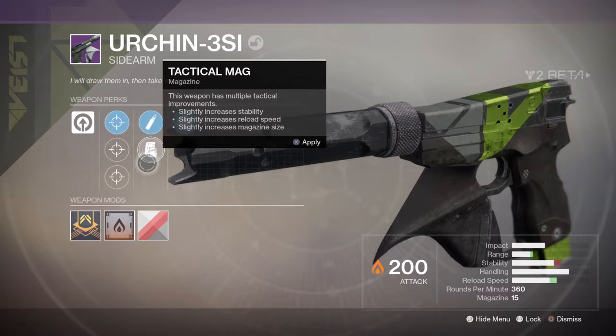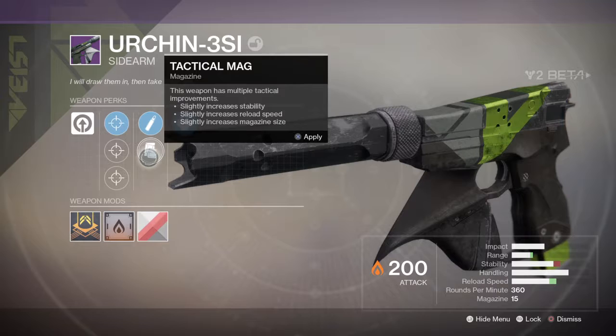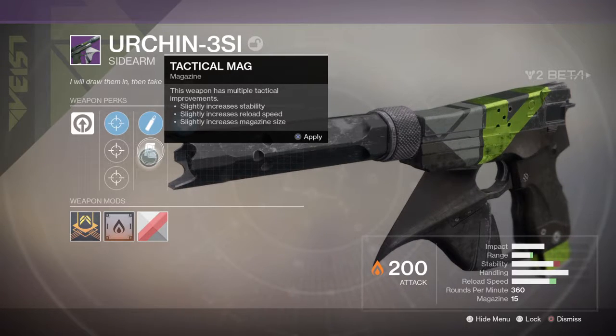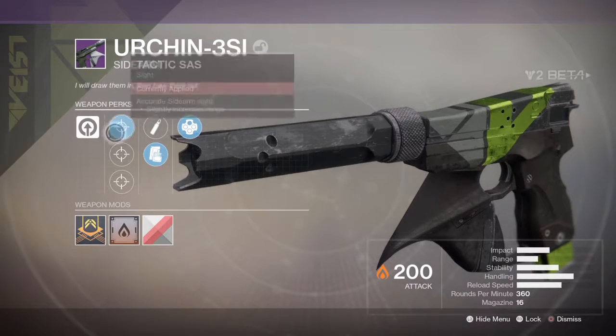Boilers — weapon has multiple tactical improvements: slightly increased stability, slightly increased reload speed, slightly increased magazine size. Probably on a sidearm I'd want stability a lot, but also range.